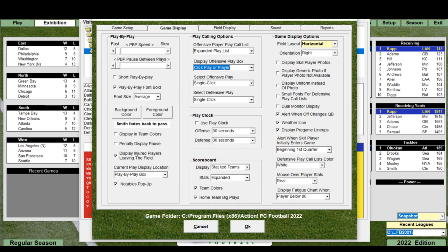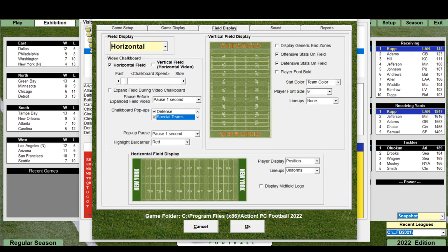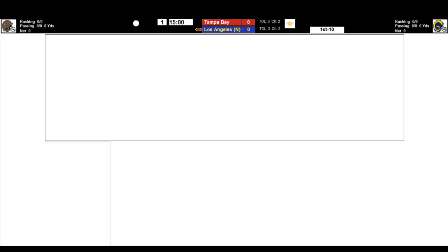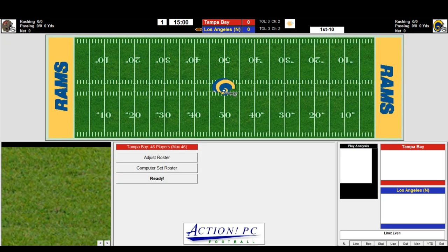You can select offensive plays with a single click or double click — same with defensive plays. For field display I have all the chalkboard pop-ups on, and I think you'll like what they've done this year. For sound: game action sound, referee volume, touchdown fight songs, national anthems, pre-game music, and press box narrator are all configurable. I'm turning most of those down. That's how I have it set up — we're ready.